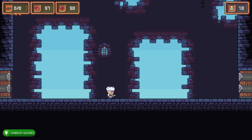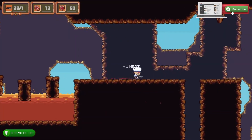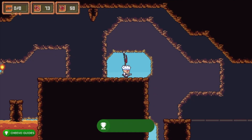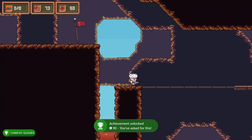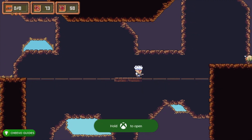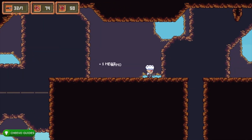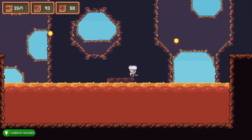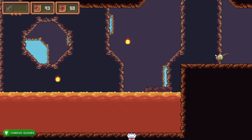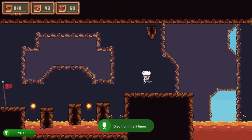Regarding the 72 enemies achievement: the achievement is actually for picking up 72 meats, not just killing 72 enemies. You have to kill them to get the meat, but you also need to physically pick up the meat — it will pop after 72 meats collected. Also, once you're in World 3 with the lava, drop into the lava five times because there's an achievement for dying from lava five times. That's the 'Sick Burn' achievement worth 30 Gamerscore.